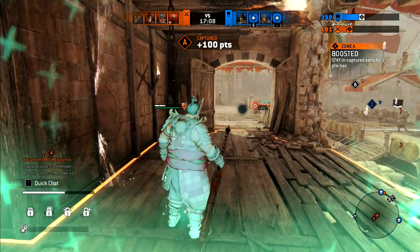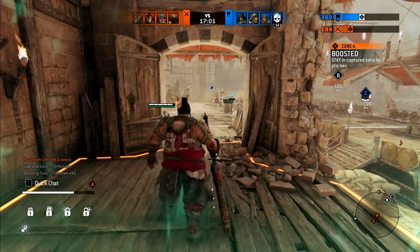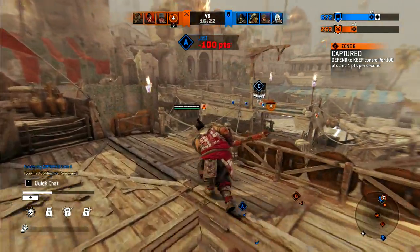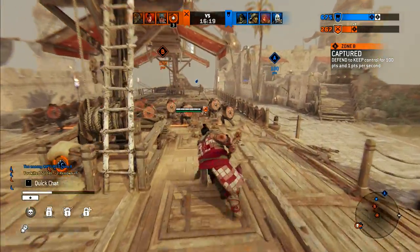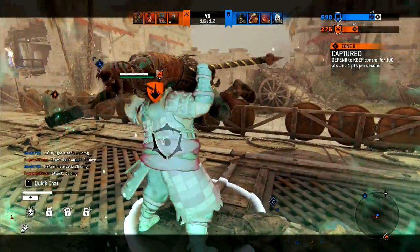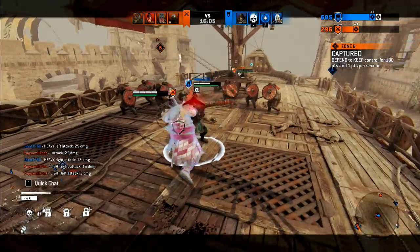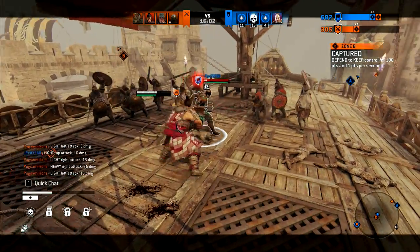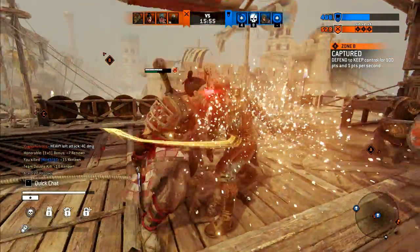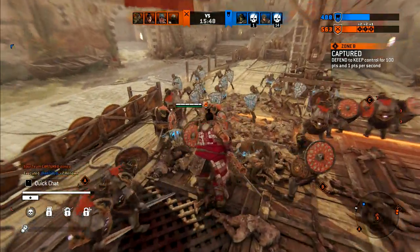I haven't played the Prince of Persia games, I've only seen the movie and it was okay. We lost zone A — we can't keep a point at all. I got the new execution for Shugoki by the way, because it's the funniest thing ever to see a big man jump over your shoulder. Very interesting. The force is retreating — I like the voice line.